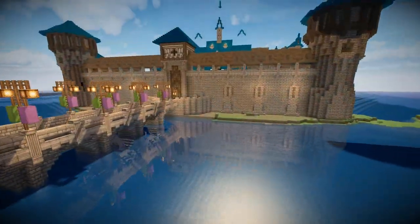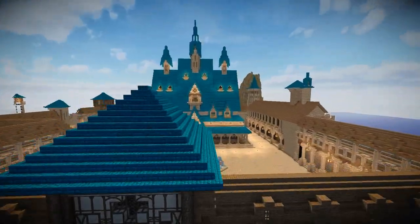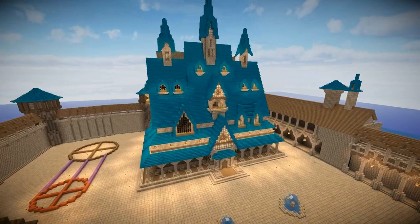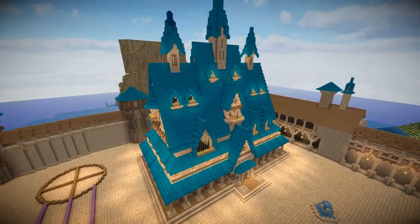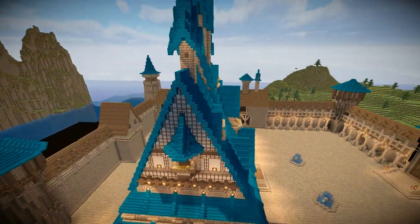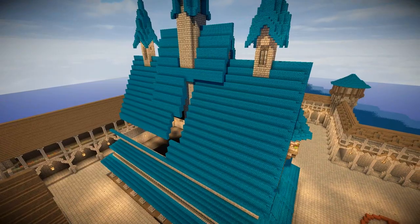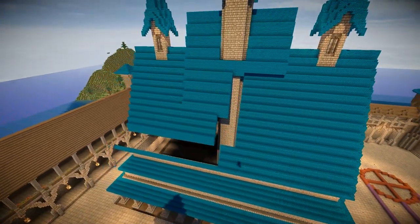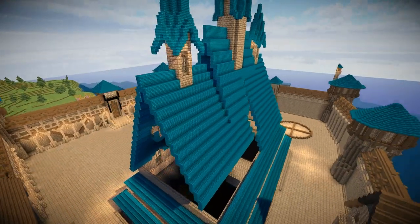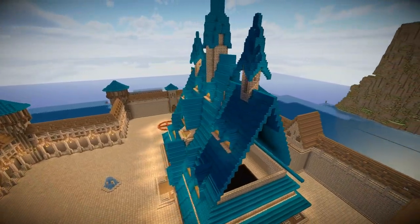And there we go, that's pretty much it for this episode. We haven't quite finished the castle — there's a lot of trimming up and tidying to do around the back — but we've definitely got the front of the castle design pretty much in place. There are details to go and we're going to have to brace the walls with those ridged sections, and of course there's going to be windows at the back so that people in the castle can get light from both sides.